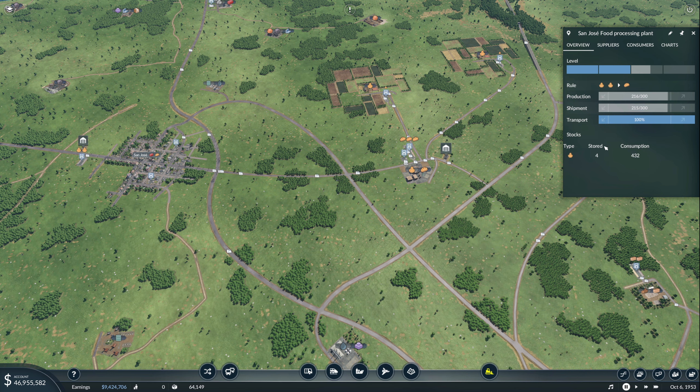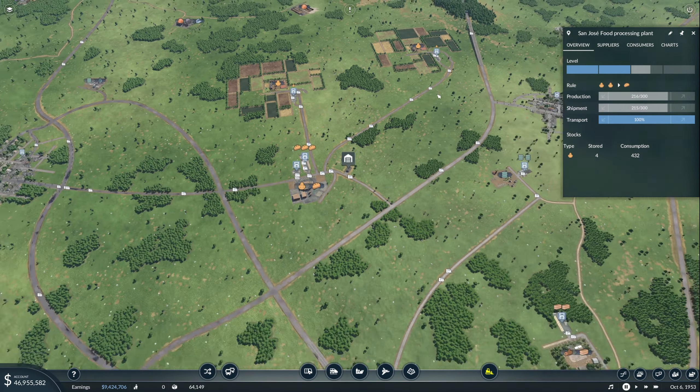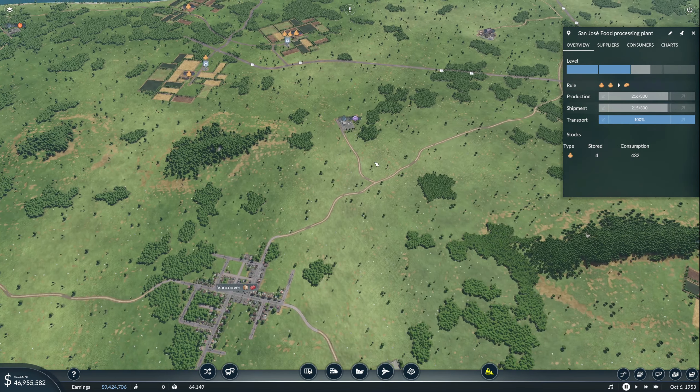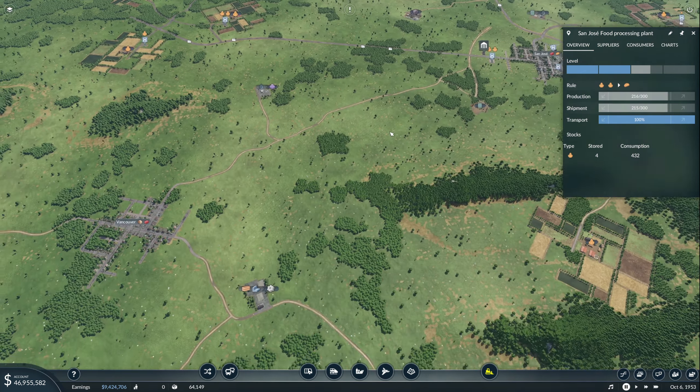They're only storing four and consuming 432. I have this place, this place, and now these two places over here supplying them. So we might have to add a fifth supplier, or we activate this one over here and try to find a way to supply some more people that way.